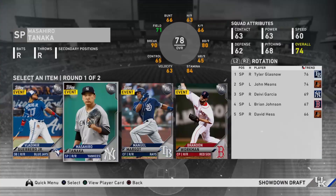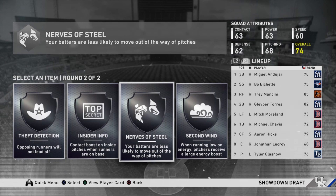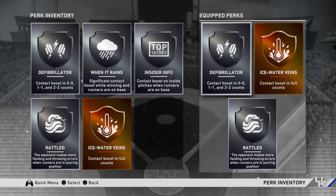In this next round I'm going to go with Vlad Jr. because he's got really good contact against righties. Unfortunately because Andujar can't play anywhere else, we're going to have to bench him for the time being. In terms of perks, Insider Info is the one I really use — a contact boost on inside pitches is definitely the move. I take out Defibrillator because I think Insider Info is better.